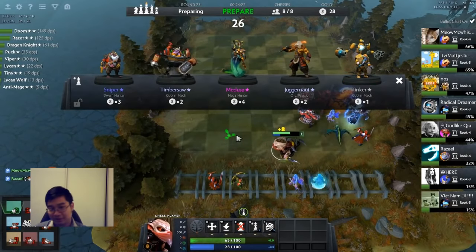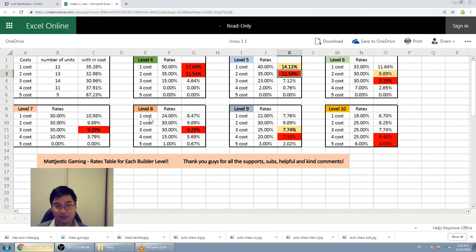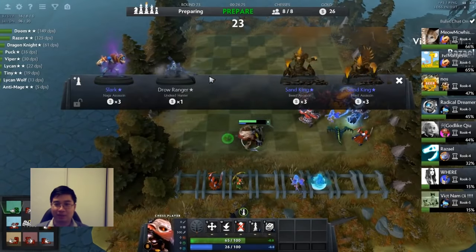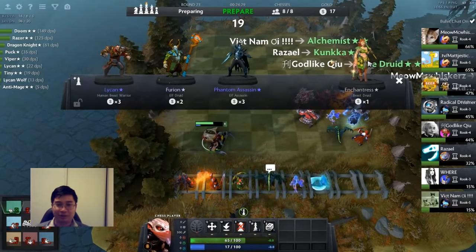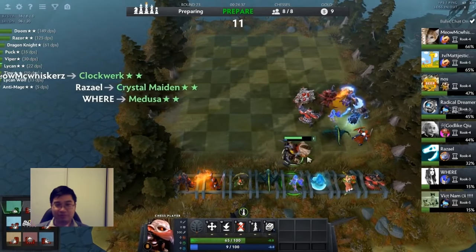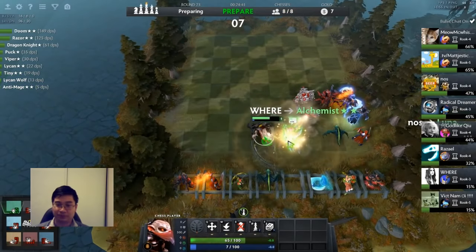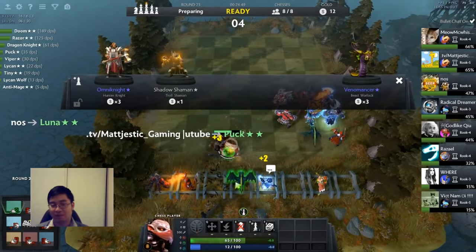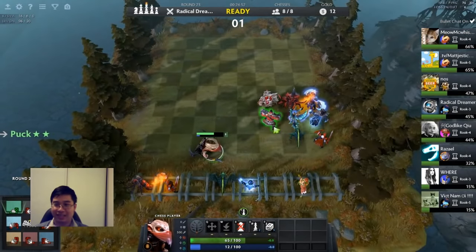I'm inclined to spend gold to protect my HP. Looking at the rate table: the cost to go to level nine mostly opens up increased rates for four-cost and five-cost units, but this jump is much smaller than the previous jump. So I'll use my remaining gold to roll instead of going up a level. I'm rolling now into my savings — I found a Viper, which is great, and found a Lycan. Someone asked in chat why I'm rolling when I'm not losing — this is to test the health protection idea.